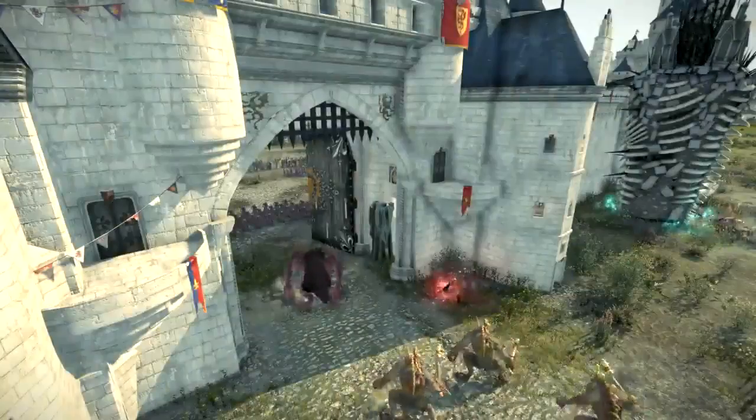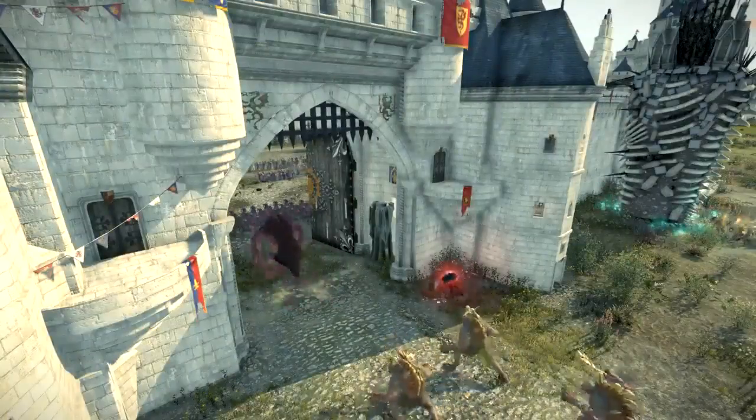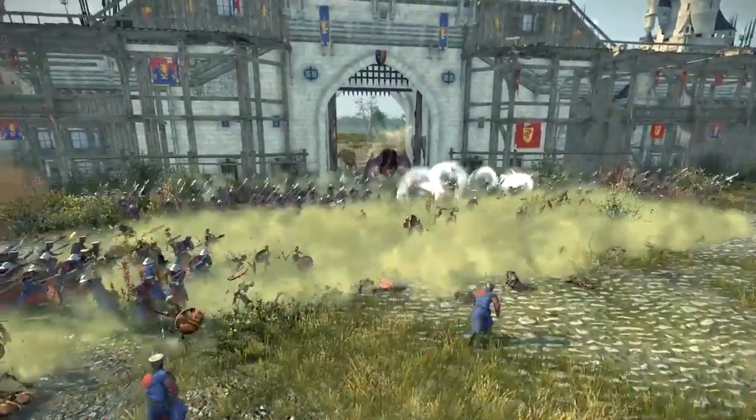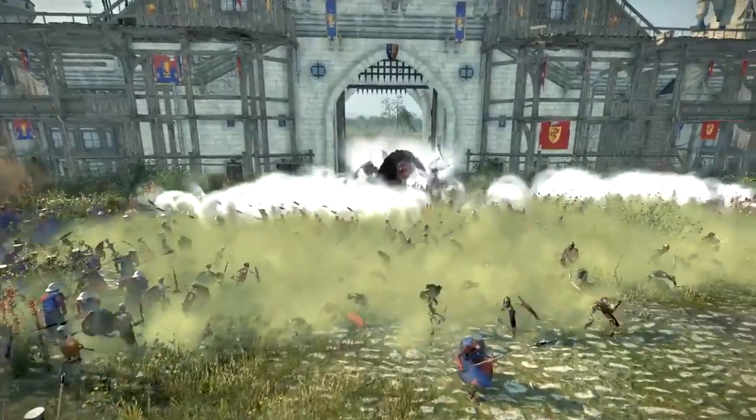Similarly, defenders of tight streets, gates or walls can be neatly exposed to a fresh unit of zombies climbing out of the ground to wreak havoc from behind, causing fear and panic to the defenders.